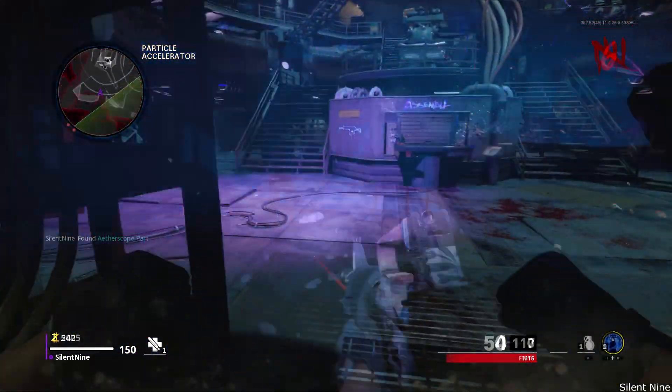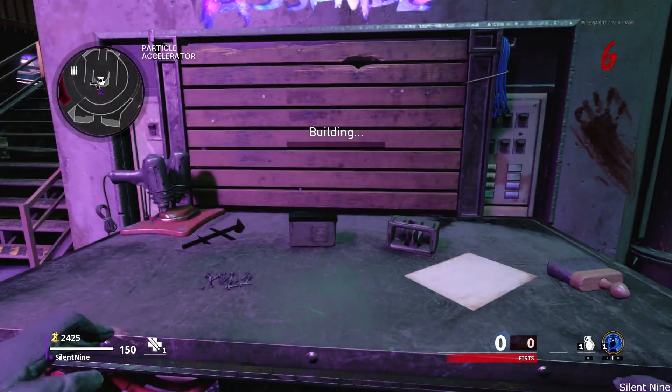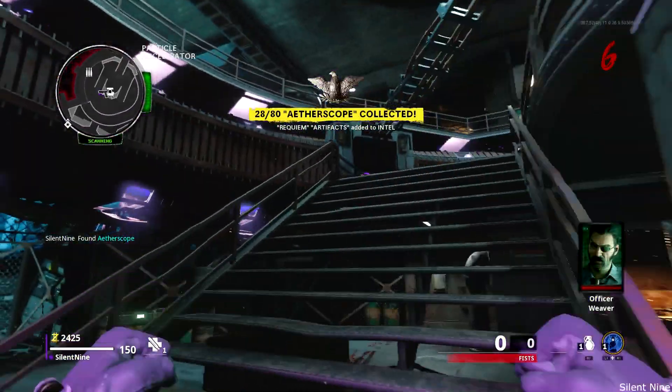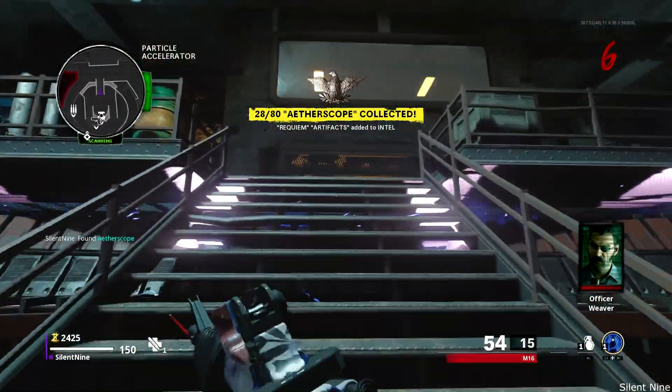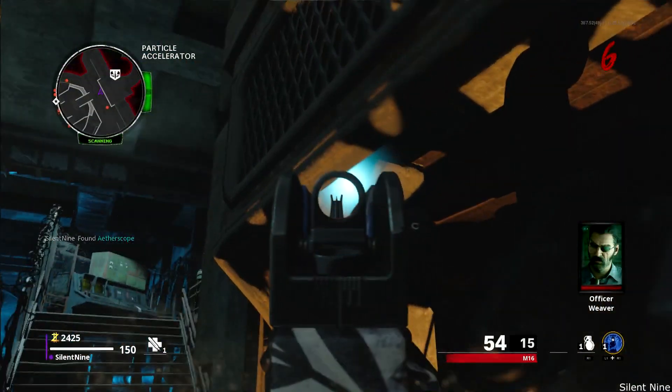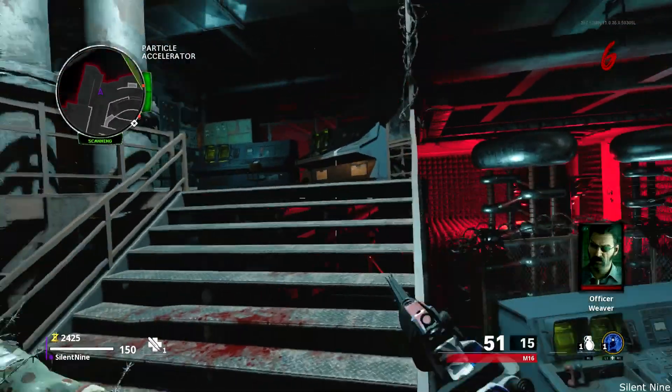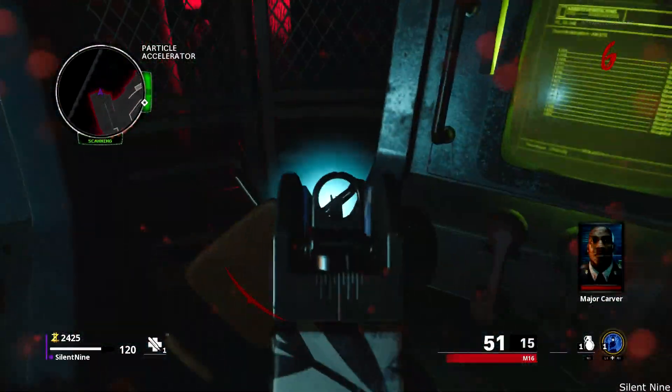Now craft what you have just collected and pick it up. After that, go over to the orbs and shoot them all. The first one is right here — crouch and shoot that one. The next one is up these stairs, right behind this chair — shoot that one.